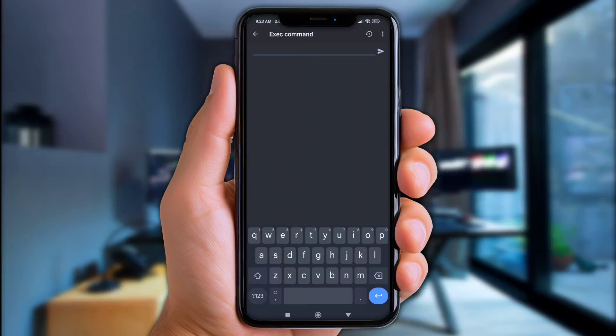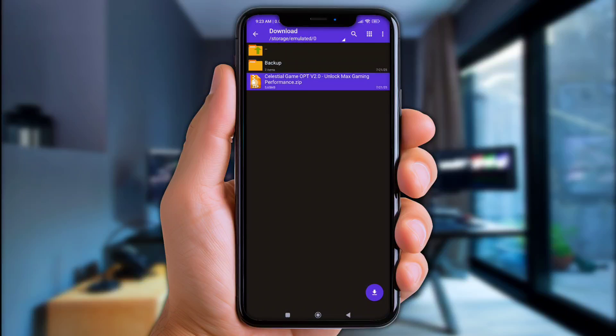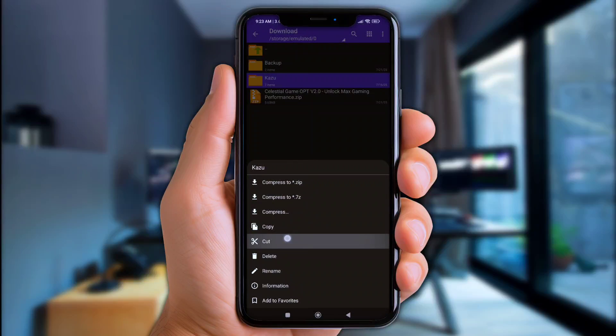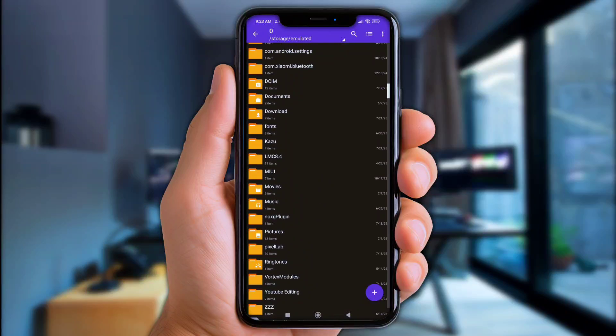Now let's open the Zarchiver app. Go to the download folder right here, then click the files you've downloaded and extract them here. Now move the folder named Kazoo to internal storage, then click on the Kazoo folder again.